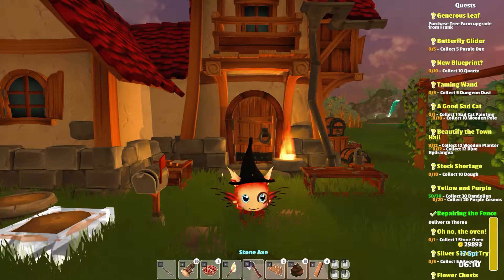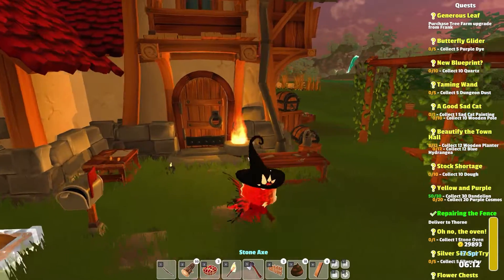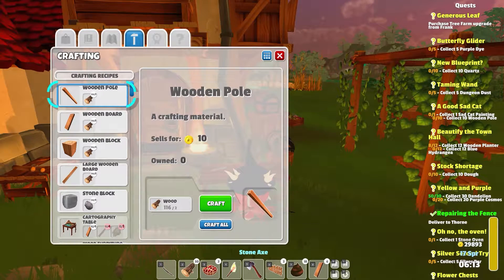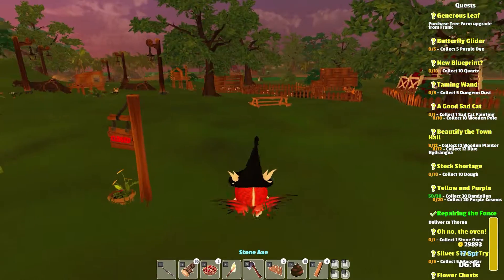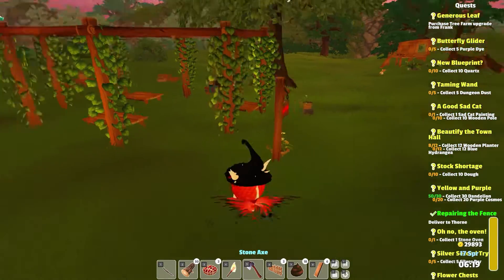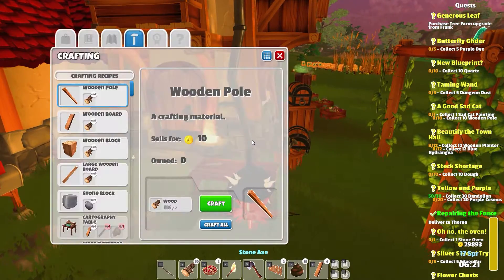Hello friends and velo gardeners! Last time we were out, we were collecting a mountain of stuff. I'm gonna have to put a couple things away before it's gonna let me do anything. So let's see what we had — I was working on furniture planters, so let's make those.